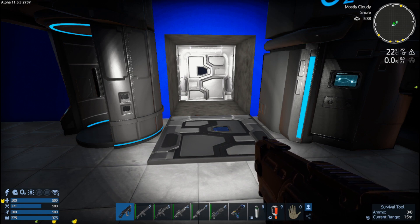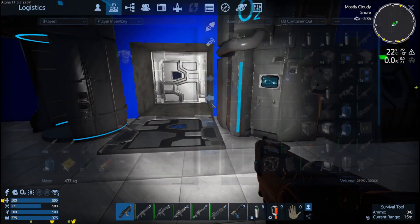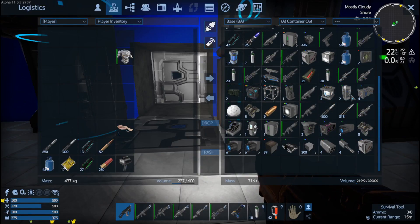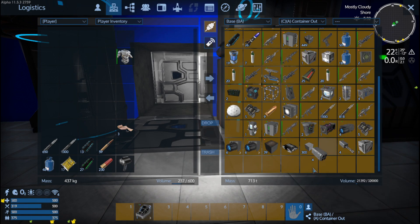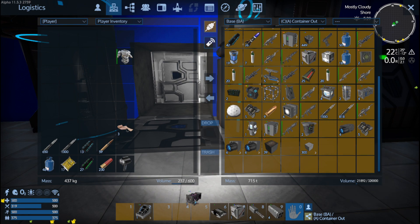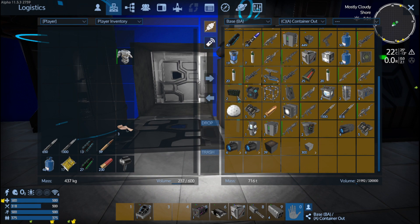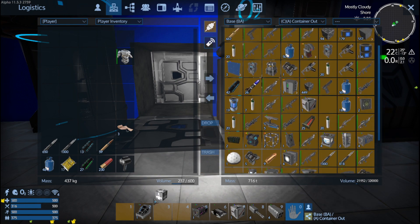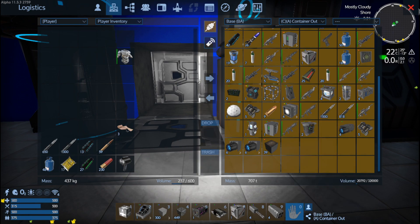Hello everyone, welcome back to Empyrion Galactic Survival, Operation 11.5, the Dark Rift scenario. Today we're going to build a small vessel. I've got all the materials ready: an armored cockpit, rocket launchers, gatling guns, a container controller, a shield generator, a Pentaxid tank, and headlights. We don't need the headlights, fridge, thrusters, or CPU just yet. We definitely want the starter block, the extenders, and I made up 300 hardened steel blocks — that's the basics for the fighter.